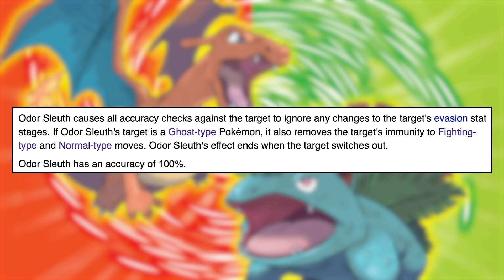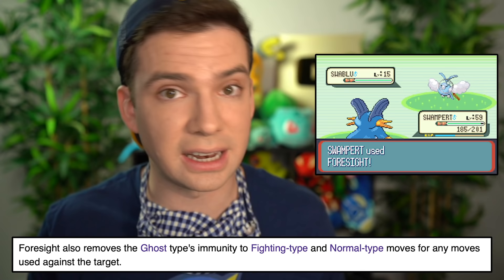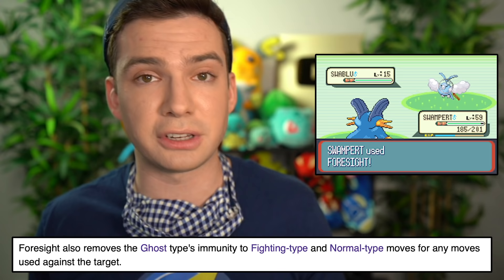Odor Sleuth is a normal type move that not only makes the target's evasion boosts ignored, but it also makes Ghost types lose their immunities to Fighting and Normal moves. Growlithe is the only Pokemon in the game that can learn it, and it's the reason I picked Fire Red over Leaf Green since it's a Fire Red exclusive. For the record, Foresight is another move that accomplishes the same thing, so you can still do this in Leaf Green — you just have to use Machop or Hitmonlee and teach them Foresight. However, I really wanted to use Arcanine because it's cool and also learns Extreme Speed later in the game.